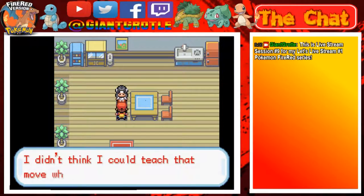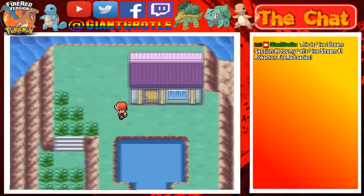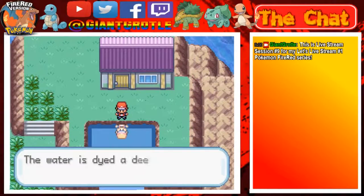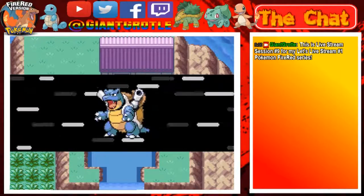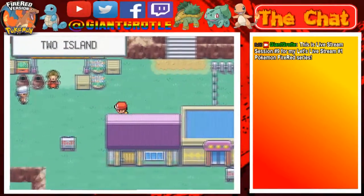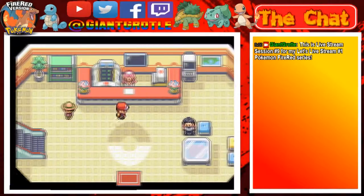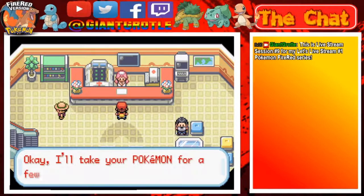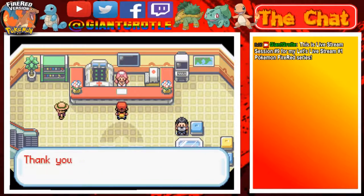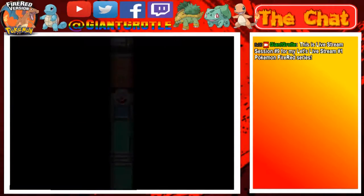Only the three starters can learn those ultimate moves from this move tutor, so keep that in mind. I think that's the last thing we can do on Two Island, so I'm going to heal up real quick just in case, and we can move on to Three Island. Yes, please heal my Pokémon. Okay, Three Island - here we come.